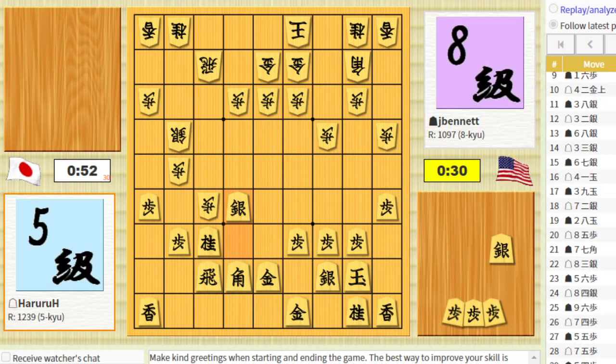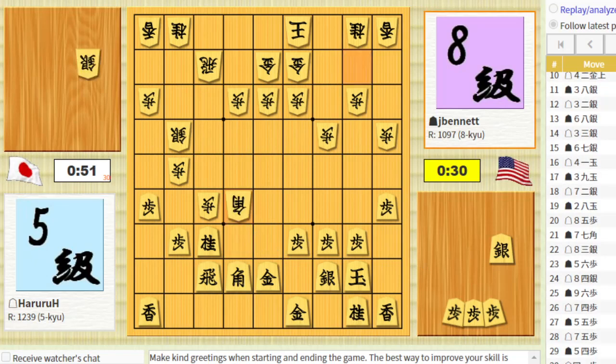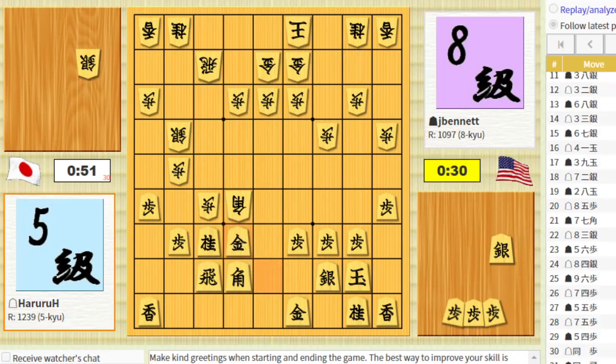He takes the knight. He takes the silver back first. Then my knight is in trouble. But it's silver — I could attack his silver. He takes the pawn, I take back. He takes the knight, I take back. He takes the knight. Running low on time.